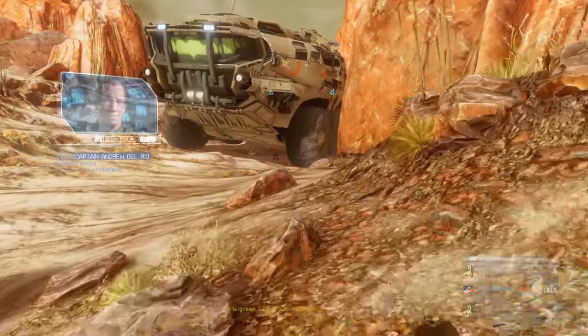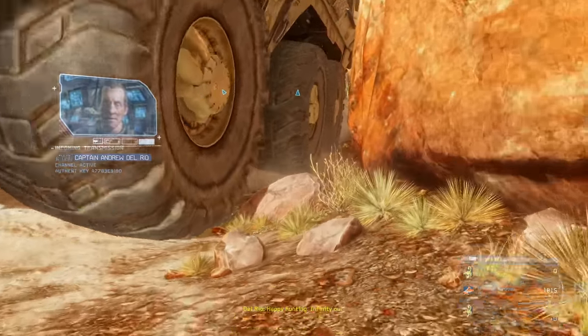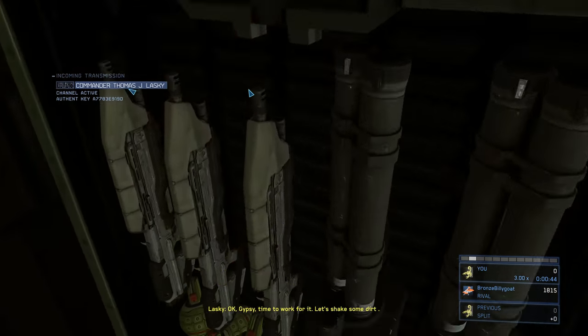Wait for the mammoth to slow down; sometimes it picks up speed and you might lose some shield if you jump on while it's going fast. Wait for it to slow down, then jump in through the doorway. We're going to immediately grab a rocket launcher from the crate of weapons on the bottom.